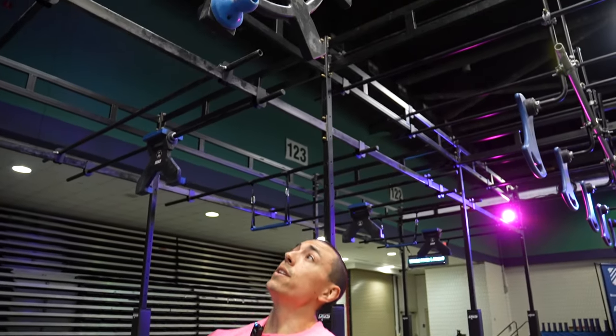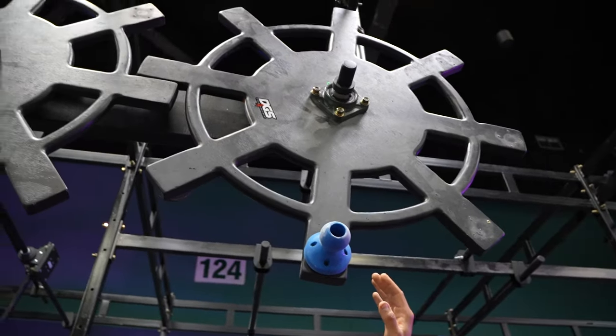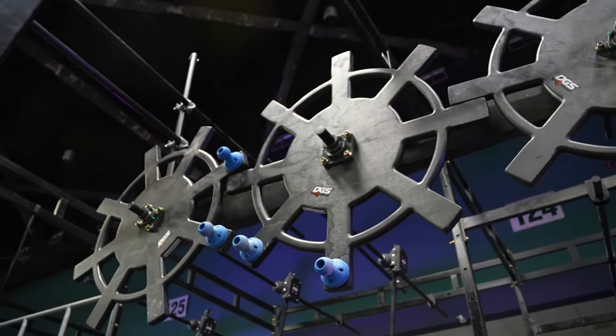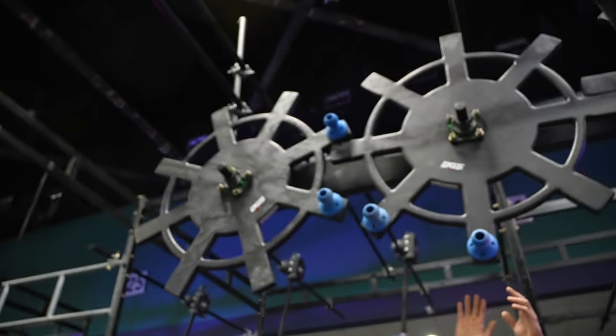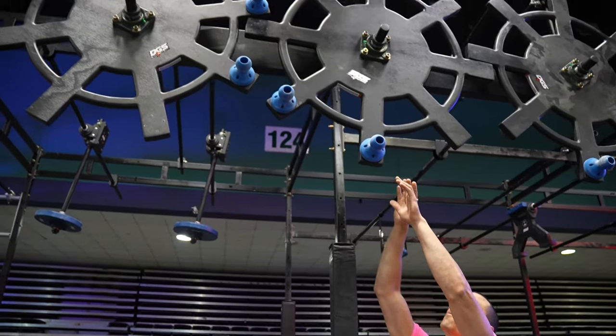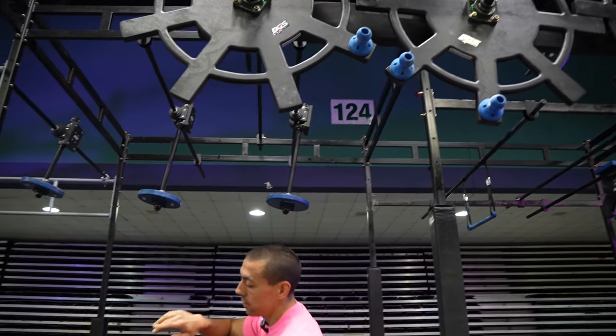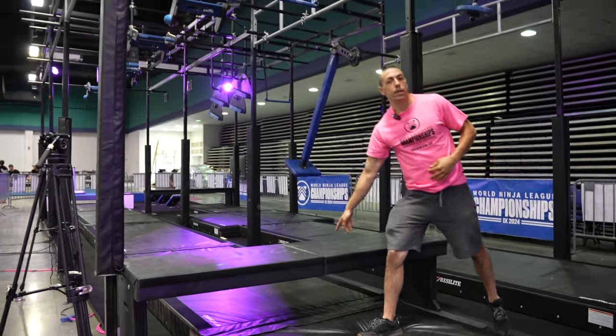Obstacle six, we have the gears — hands only. Hands are allowed on any of the blue knobs attached to any of the gears. You cannot grab the black if you are matching and your hand is on the backside; we will consider that incidental here to dismount to this platform here.